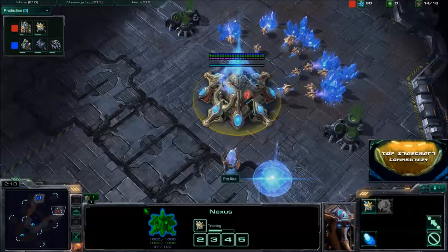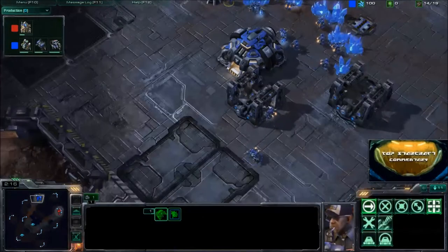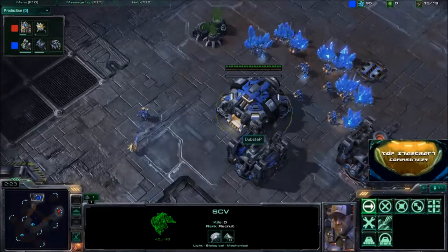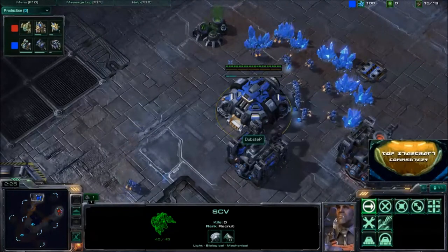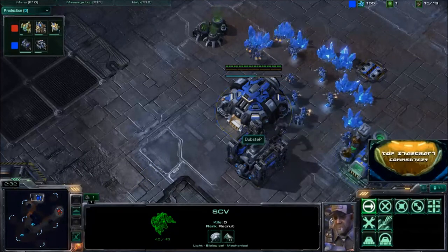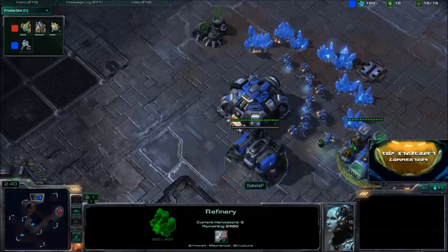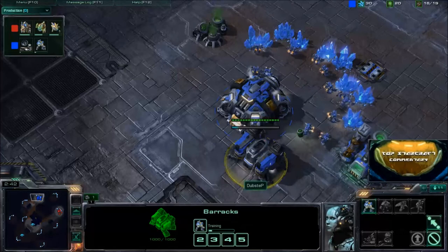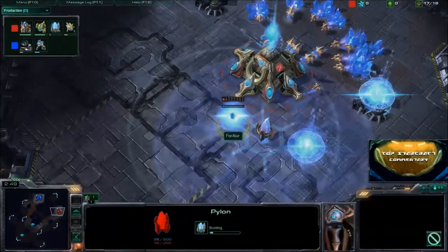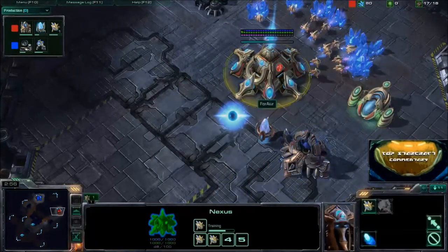We see the Chrono Boost being saved up on the Nexus, almost at 50 energy, so he could potentially Chrono Boost out an early Zealot. Here comes the scouting SCV for Dubstep — very good timing, about when you'd see Protoss drop their second gate if they're going Zealot Rush, or the Cybernetics Core if they're going for an early Stalker. The Gas is going down, and the Orbital Command is right on time.